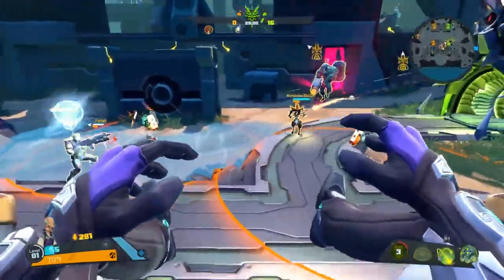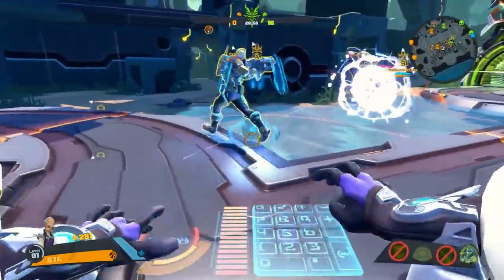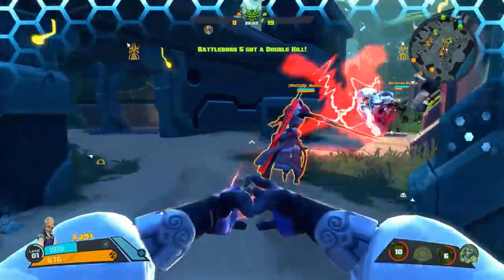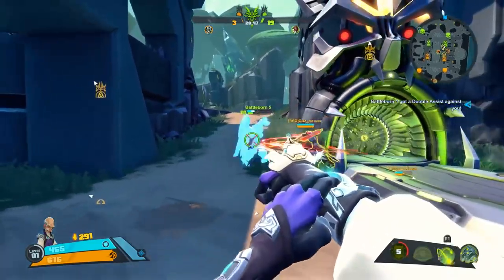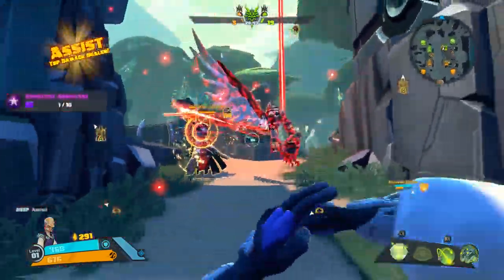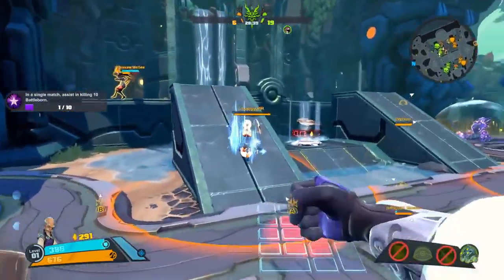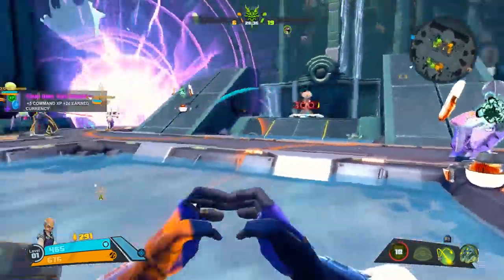I'm going to use my taser on Montana if he's going to try to knock me away. So that's the energy rift - Cleese opens it up and it will restore friendly shields and also damage enemies. A maximum of three rifts can be placed at a time. We're going to take out Benedict with my wrist lasers. There's an assist right there. I'm not really a slaying character - I'm mostly here for supporting the team and trying to keep the shields up.